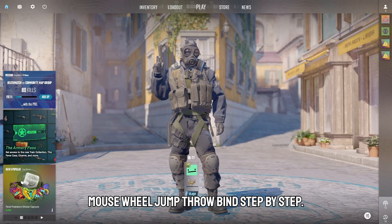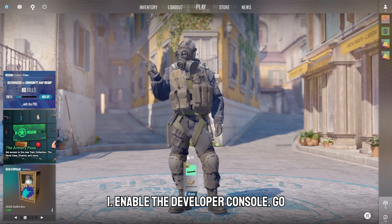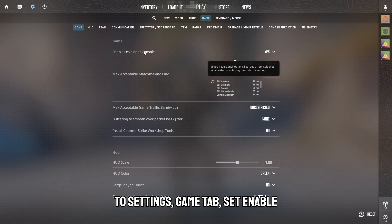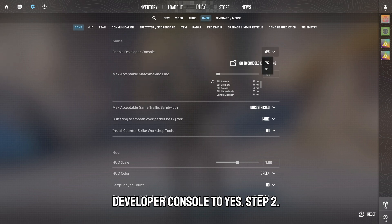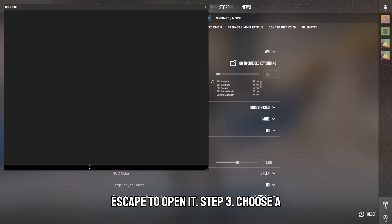Here's how to set up your mouse wheel jump throw bind step by step. Step 1: Enable the developer console — go to Settings, Game tab, and set Enable Developer Console to Yes. Step 2: Open the console using the key under Escape.